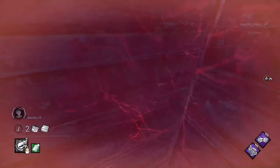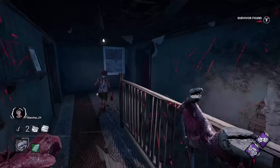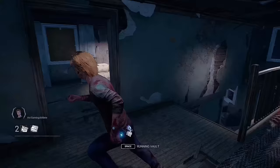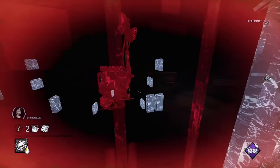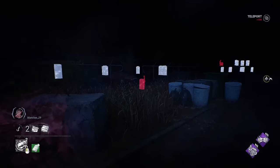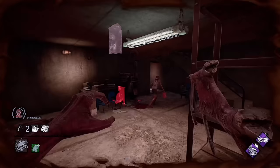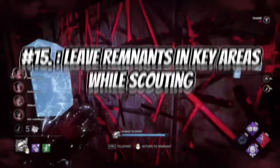You can avoid the loud locker bang when teleporting to a locker. When the Dredge completes its teleport to a locker, there's a loud audible slam which notifies survivors that you are in that locker. If you time it correctly, you are able to exit the locker before that noise plays. Exiting the locker as soon as you possibly can will catch many survivors off guard. This won't take long to get used to and will be second nature once you have the muscle memory down.